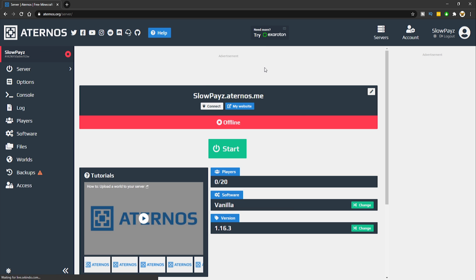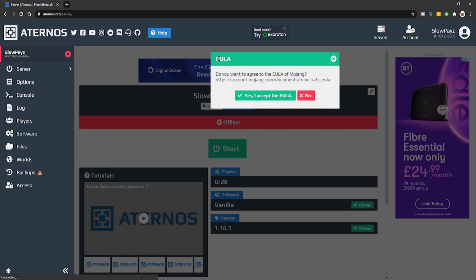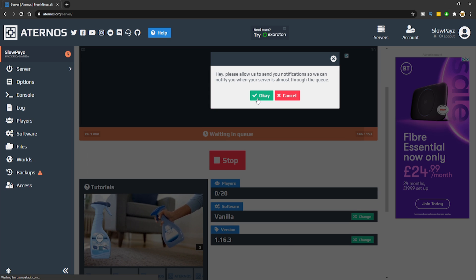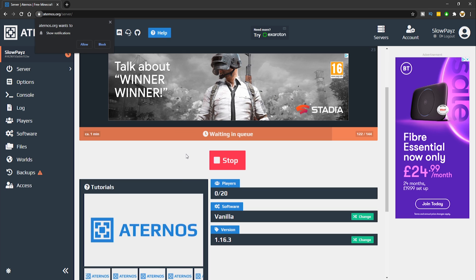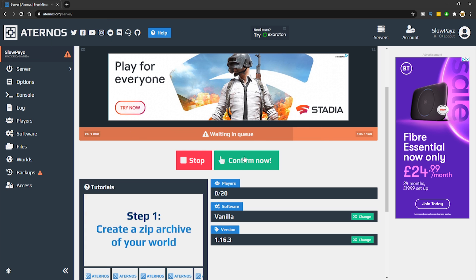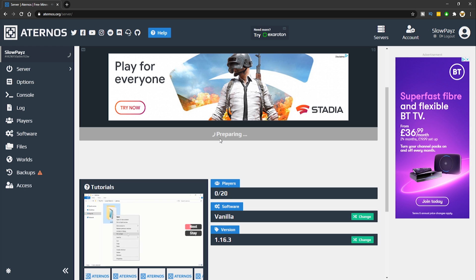Here is the main dashboard. You can see your server is offline, your IP, and your start button. Click start, accept the EULA, then click OK. You'll be placed in a queue — it shouldn't take too long. Make sure you click confirm, because if you don't your server will shut down.